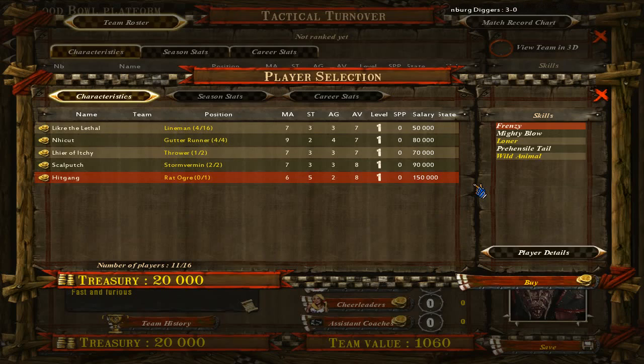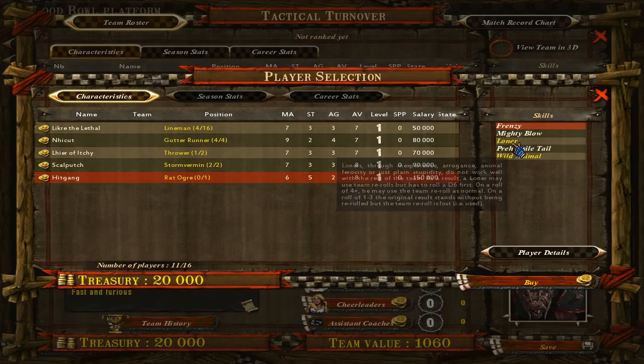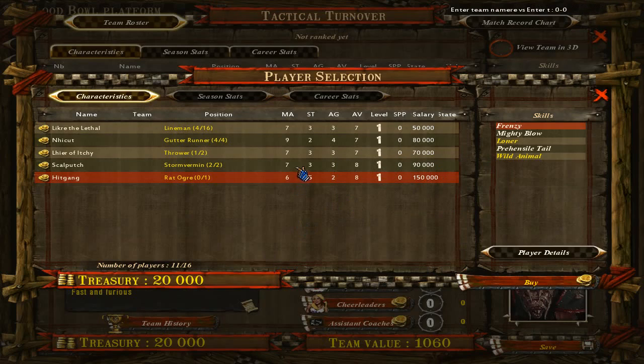Let's say he does have break tackle and is within range of the target you want to blitz. But then you have to realise that if he has to use break tackle that's a 1-in-6, and he also has to succeed at wild animal — that's another 1-in-6. And with loner they're not very likely to succeed if you have to reroll them. So would you rather depend on your Rat Ogre, or just get a tackle zone, get an assist, and blitz with a Storm Vermin? When I've played with the Rat Ogre I just find him standing somewhere stupid, hitting some random player far away from the rest of my team because I can't really utilise him — I can't trust him.